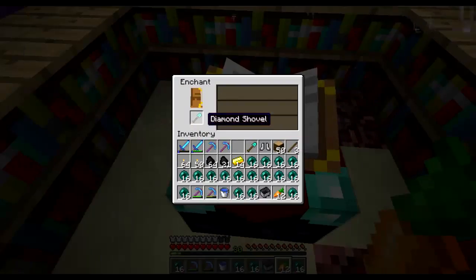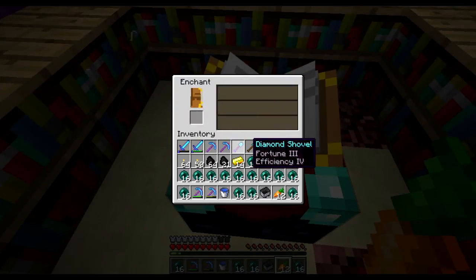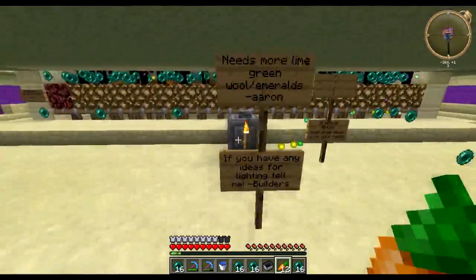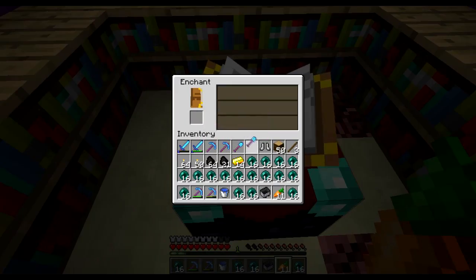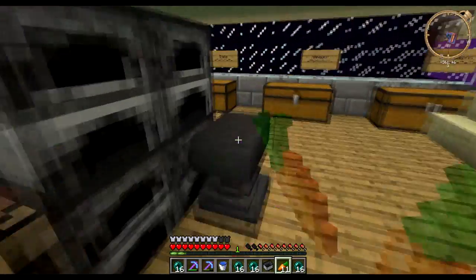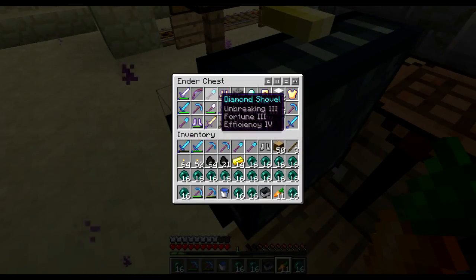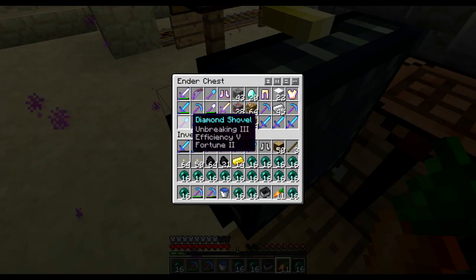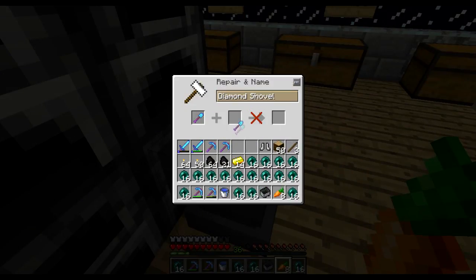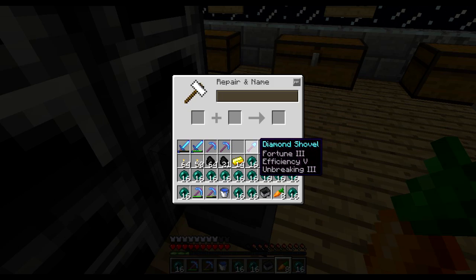Alright, now we're going to enchant a diamond shovel. I don't know what I think about this. And another one. And that's better. Might even combine them. Level 36. Yeah, I might do this. Oh well. We're going to do it — combining those two. And... we have our bash spoon.